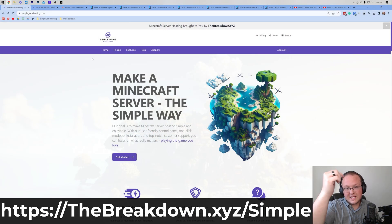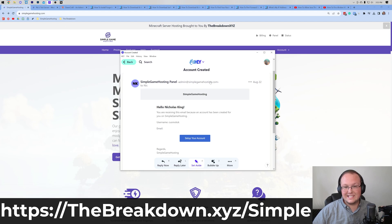That's where our company, Simple Game Hosting, comes in. You can check out Simple Game Hosting at the first link in the description down below — thebreakdown.xyz — to start your very own Minecraft server quickly and easily running DawnCraft. Once you're there, go ahead and click Get Started. Select the package you want; we recommend an 8GB server for DawnCraft. Once you've purchased, you will get an account created email. Click Set Up Your Account and go through the account creation process.